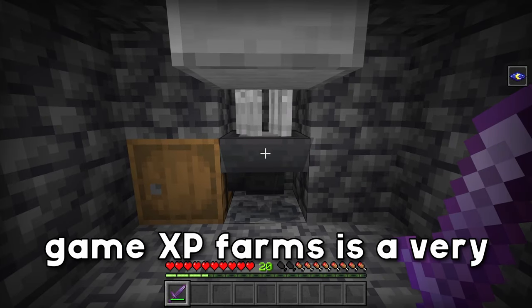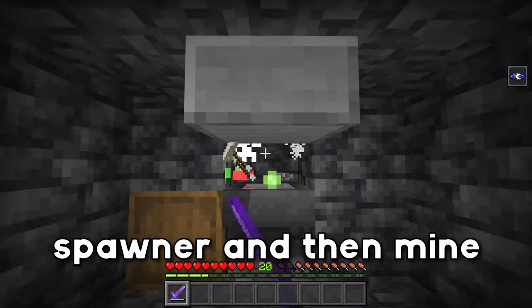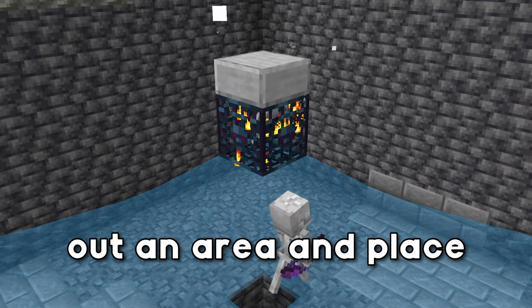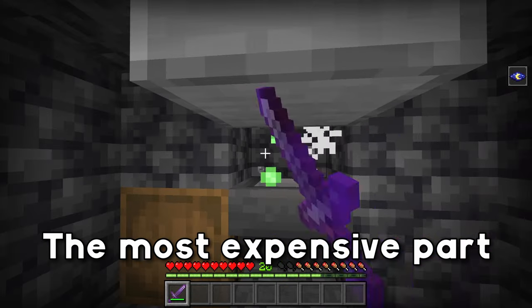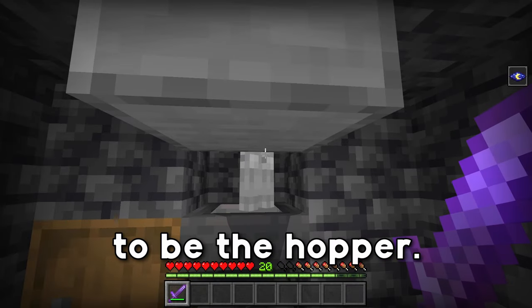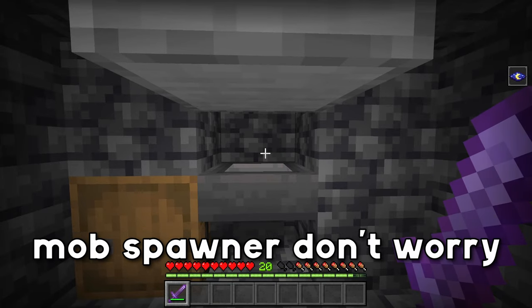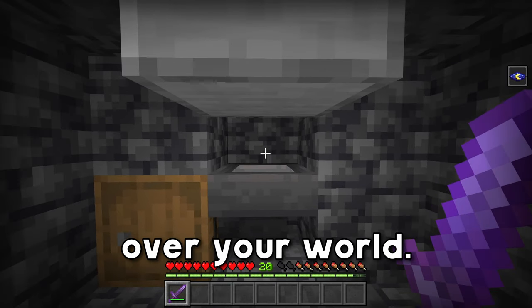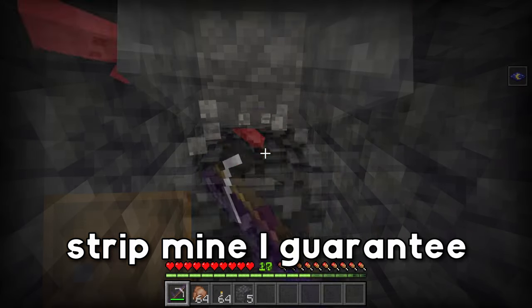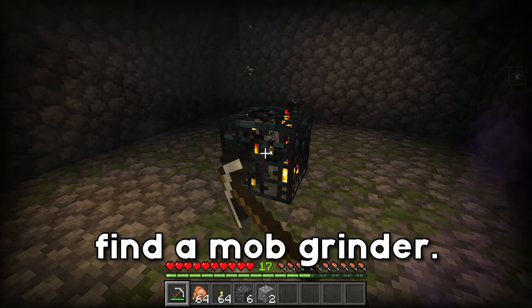One of the best early game XP farms is a very simple mob grinder. All you need is a mob spawner and then mine out an area and place down some water buckets. These things are so easy to build. The most expensive part of this farm is going to be the hopper, so this thing is definitely worth making. And if you don't have a mob spawner, don't worry — there are plenty to go around. You're going to find them all over your world, and if you strip mine for long enough, you will definitely find a mob grinder.